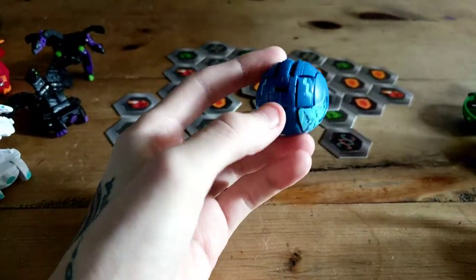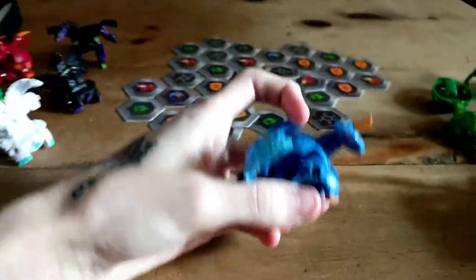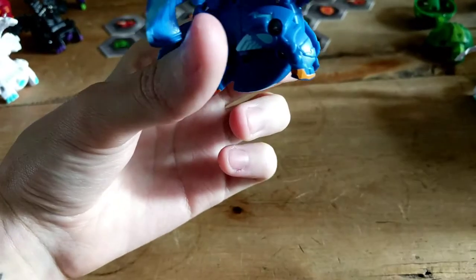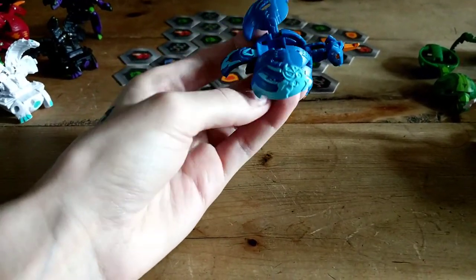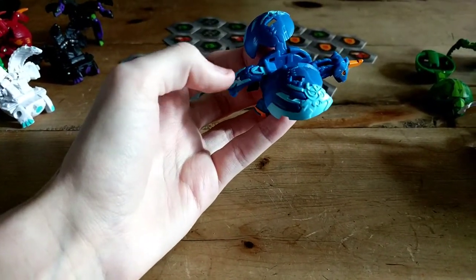Here we have an Aquos Pegatrix. Of course he did not want to roll onto a core for me. I love this version of Pegatrix with the blue and orange, especially on the horn and his feet, though I do wish the bits on his wings were that orange color as well — I think that would look really nice, maybe the tail too. That is the Aquos Pegatrix. I'm definitely thinking I might build a deck around him.